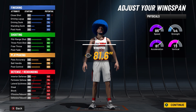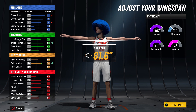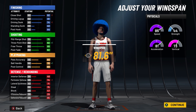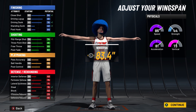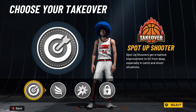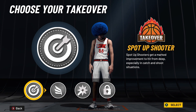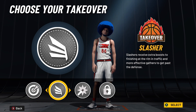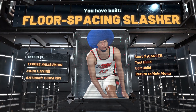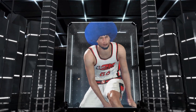Speed is gonna be in the 90s by the time you get gym rat and get to 99 overall — that is very good for a six-foot-six build. Now the wingspan is up to you. If you go down one on the wingspan, you can get that 76 ball handle, which will be 80 at 99 overall. You don't need that — you can dribble just fine with a 75 ball control. But if you'd rather, you could actually increase the wingspan and get the driving dunk up to say a 76 at 99, which gives you the 80 driving dunk animations. Me personally, I would go down one on the wingspan just to have the 80 ball handle at 99.